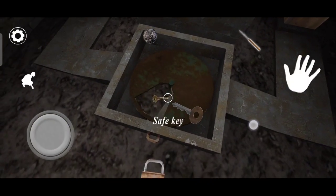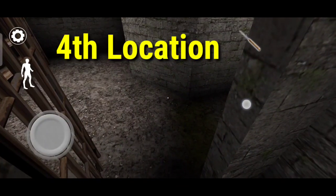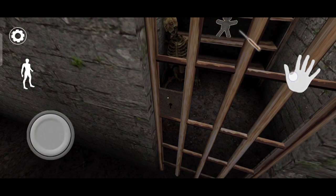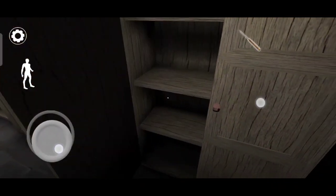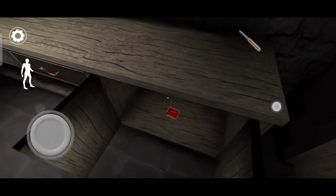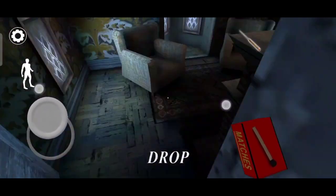Now the fourth location. Go to the skeleton room — here is the study, so take it. Come here and here are matches — take the matches and go upstairs to the second floor and drop it in this room.